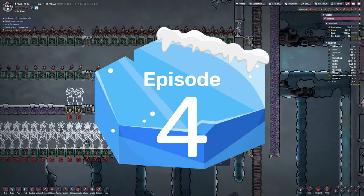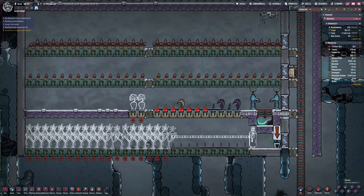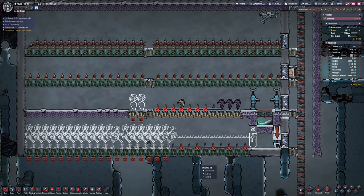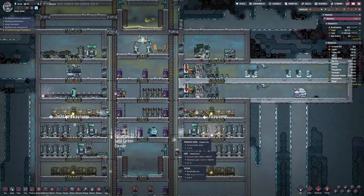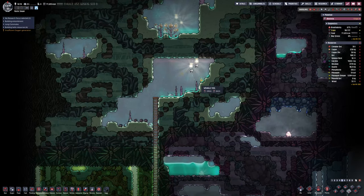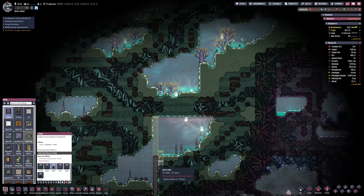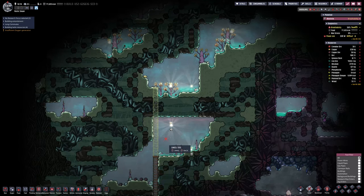Welcome back to another episode of Oxygen Not Included. We have our first batch of bonbon trees planted from what we managed to get at the top. The settings for harvesting them is quite simple — selecting 'don't harvest' only affects the wood. The nectar will be produced regardless if you provide them with light, and of course you have to plumb the trees directly into a liquid pipe for the nectar to go somewhere.